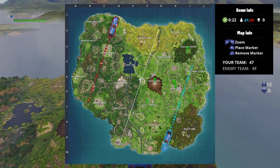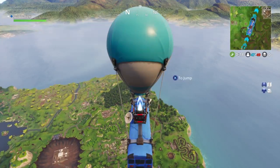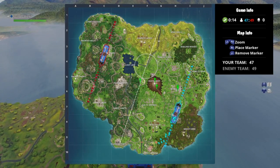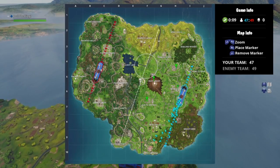First of all, I want to say this challenge is a lot easier than you may think. The best way to do it is by playing 50v50, when your team has their side of the bus on the side of Wailing Woods — either the right side or the north side.